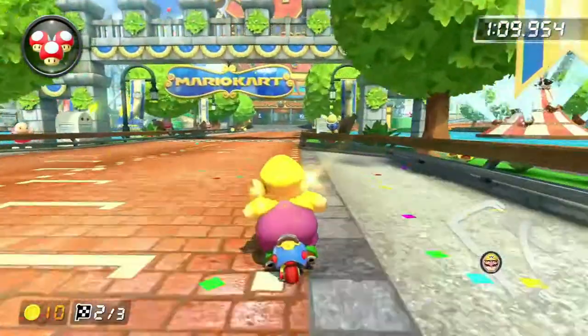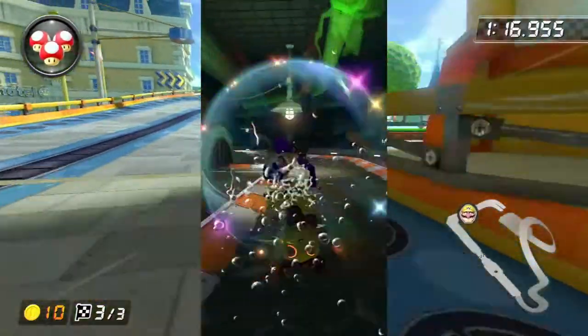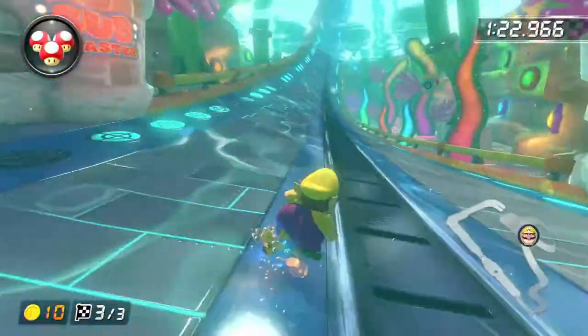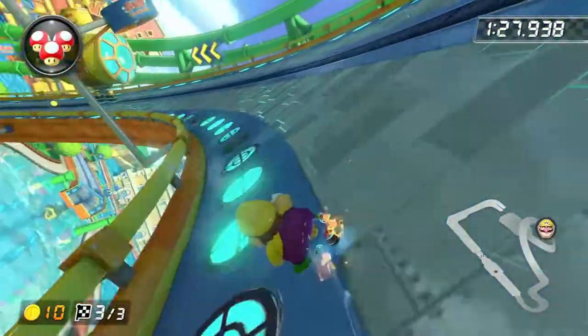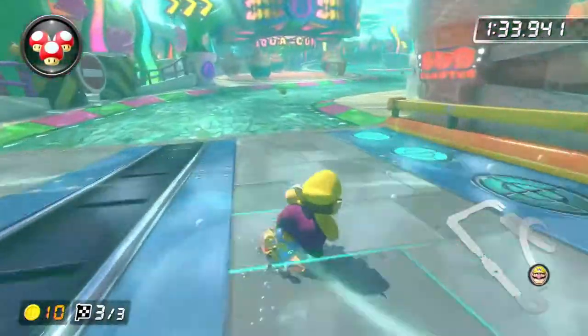Drift tricking is when you slide right before or on the trick ramp before releasing the trick. As you can see, as the character is on or just before the ramp, the wheels light a small smoke signal, indicating that you started a drift. Just after the smoke appears, the trick is inputted. This technique can be a little challenging, as it requires tricky timing while inputting two things on the same button. This also requires you to have a bit of track knowledge on what the next section is like, so you're more prepared for it.